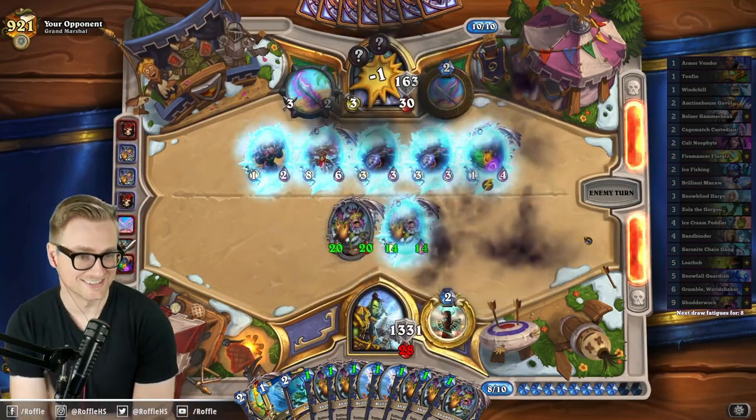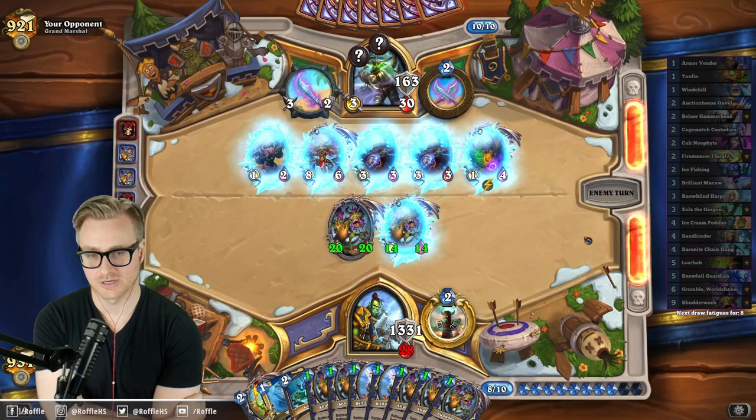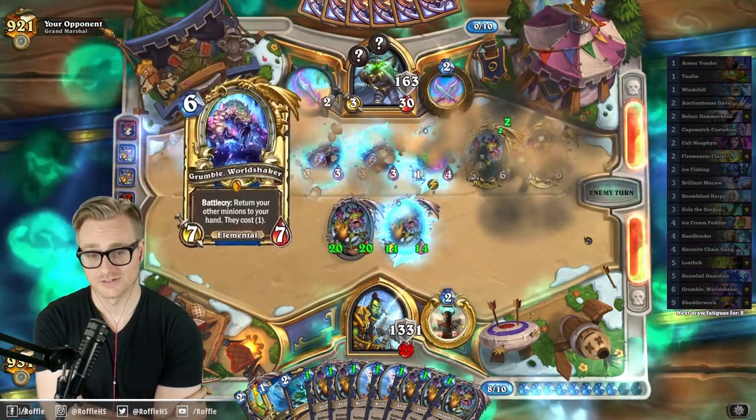Oh look, they're taking fatigue. They do just go Grumble, get the 1-2, and then bounce. But the Shudder costs 10, that's the problem. So if I wanted to, I could just kill their Shudders.